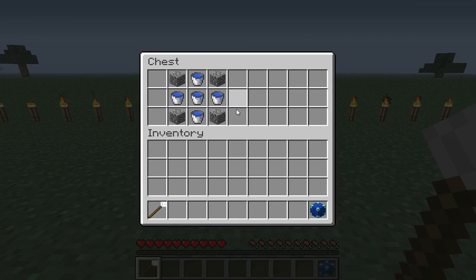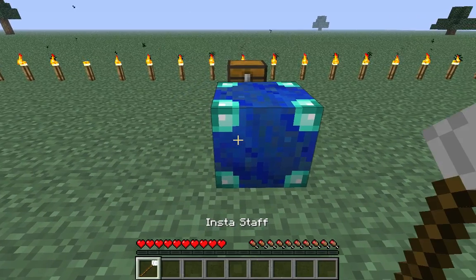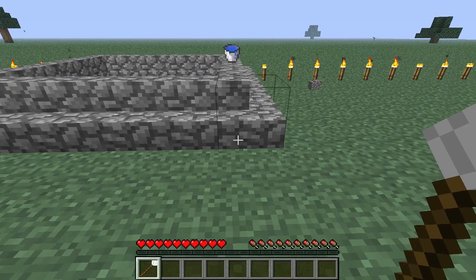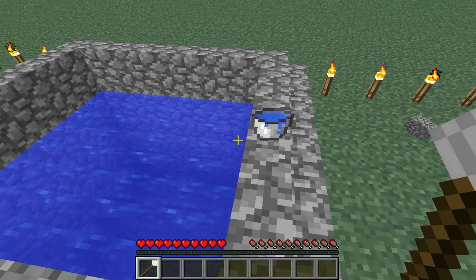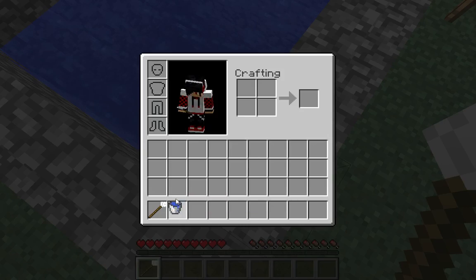This one is a pool, and you need five water buckets and four cobblestone, just like this, and you have yourself a pool block. Now you place it down, whack it with your stick — oh! Okay, I guess I got my water buckets back. Oh, it broke my chest.